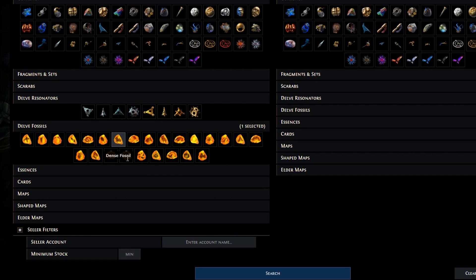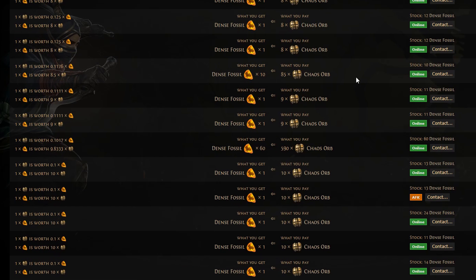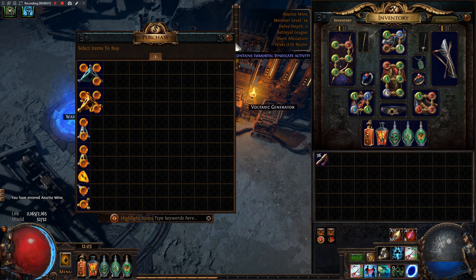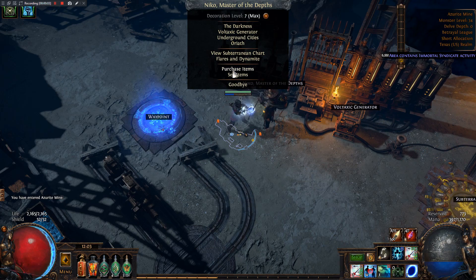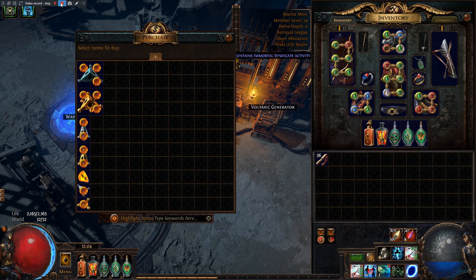To properly price your bulk fossils and resonators, set a minimum stock of 10 or so on the trade website, observe the value of the other bulk sales there, and then set your prices accordingly — not by the value of individual sales. And as a small tip, if you literally have no other use for your azerite, you can buy resonators from Niko and sell them for additional currency as well, although I didn't personally do that.